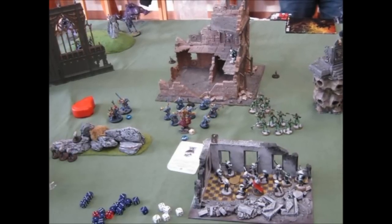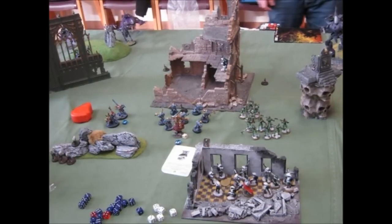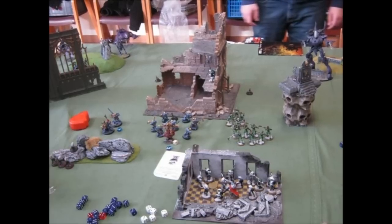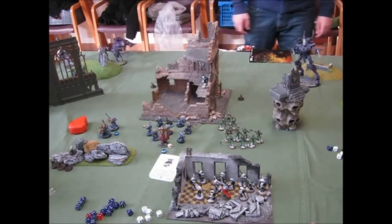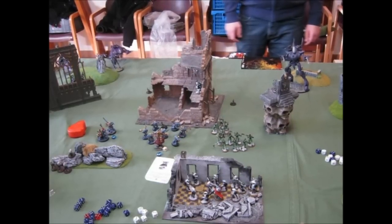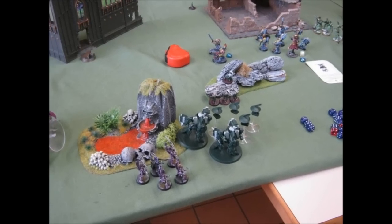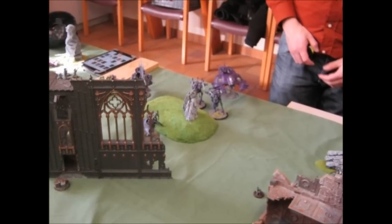The big threat was that the Storm Raven didn't come from reserve in the second turn — it didn't arrive in any of my battles until the second turn. There was heavy shooting from our opponents: 2 War Walkers with Bright Lances and a Ravager with 3 Dark Lances. These are the reason my Terminators were taking big damage. As expected, the Incubi moved ahead to assault the Broadsides. On that side, the enemy still used the ruins to protect the main block of their army from our shooting.